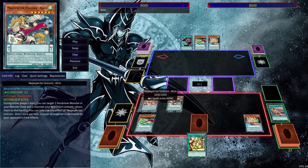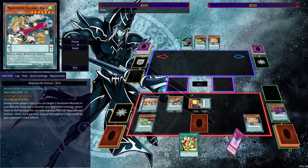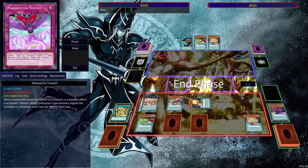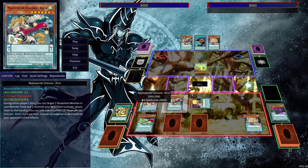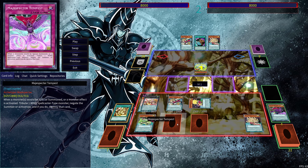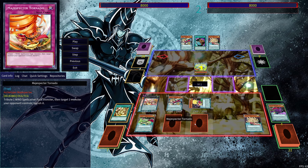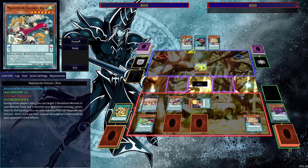Here we summon out Kirin, which adds another form of interaction, then get QB and search up Magic Specter Tempest. Now we have Secret Village of the Spellcasters preventing our opponent from using spells, Kirin to bounce something back, Tempest to tribute a Wind Spellcaster-type monster to negate a summon or monster effect, and Magic Specter Tornado to banish one of our opponent's cards — four interactions total.